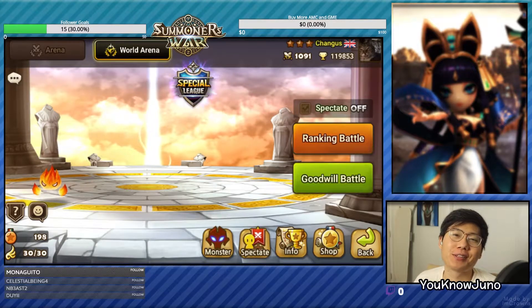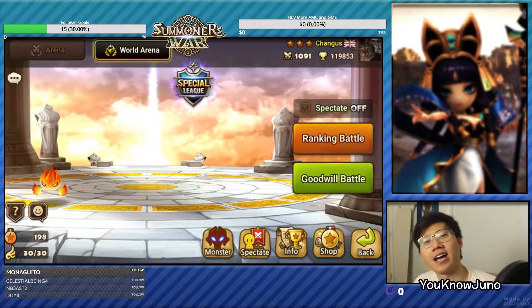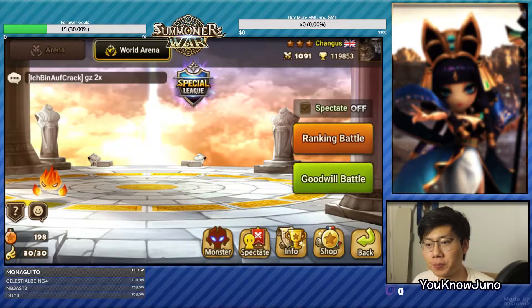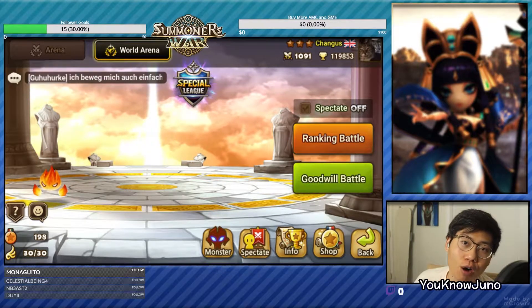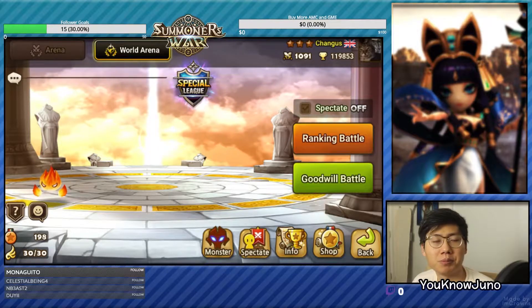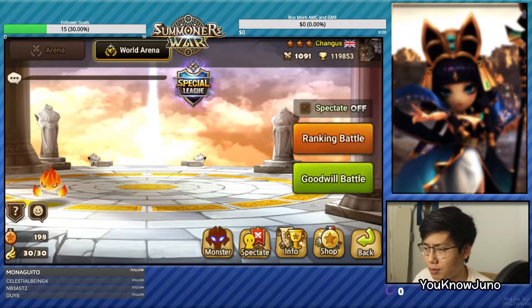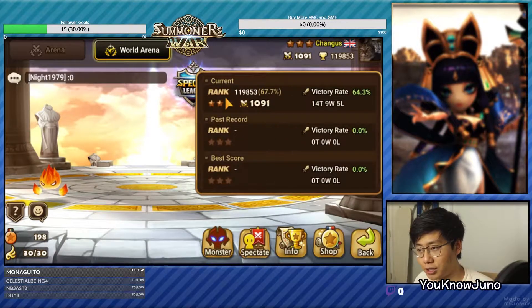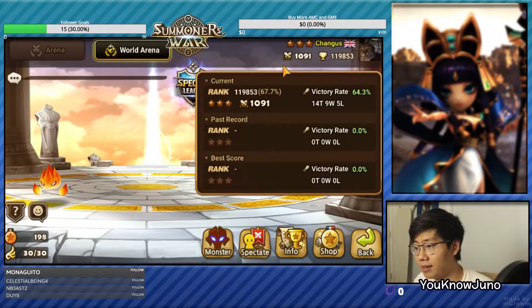Hi guys, this is Juno and welcome back to another Summoner's War video. Today I have another account improvement video and it is for Chainus. This time he wants help in RTA. He said that he wants to farm shapeshifting stones. I don't know if he could farm that here, but currently he is in Fighter 3.